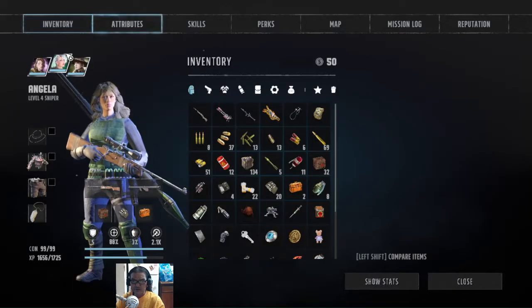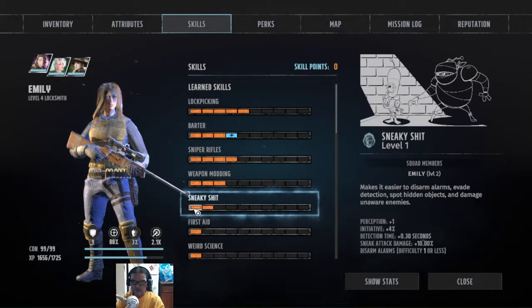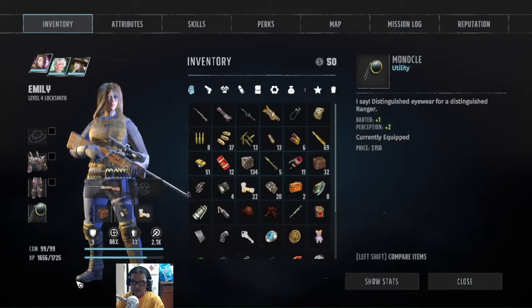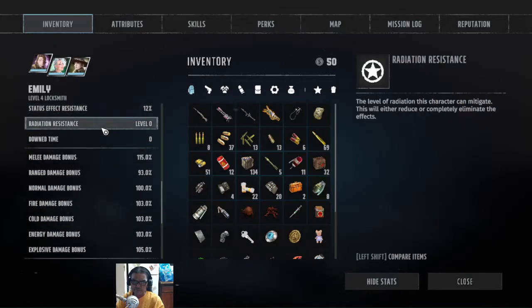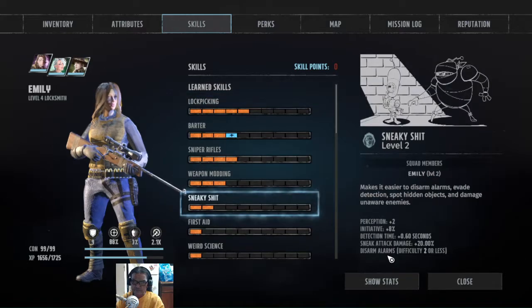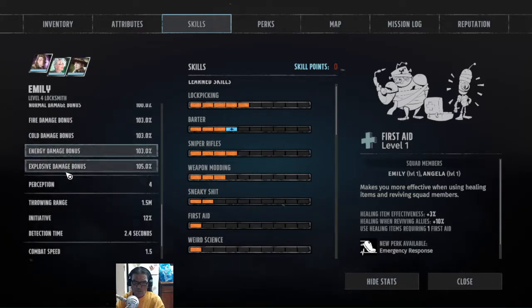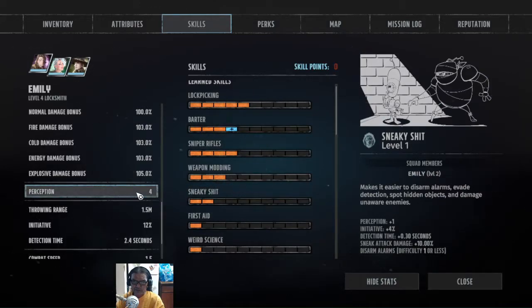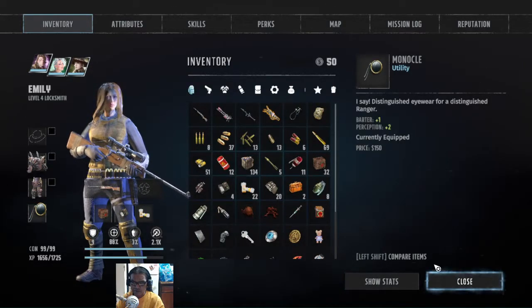I don't know what perception you need, but I have 2 sneaky shit, which means 2 perception. But because I have this thing I got from the Bizarre — plus 2 perception right here — so I got 4 perception. Usually you only get 2 because 2 sneaky shit, but I got 4 because we have this on. 2 plus 2 is 4 — quick math.